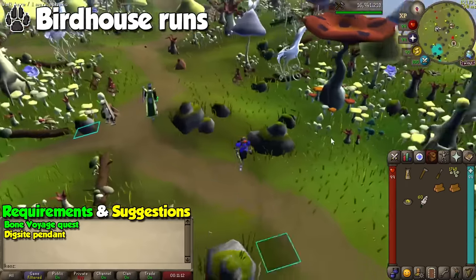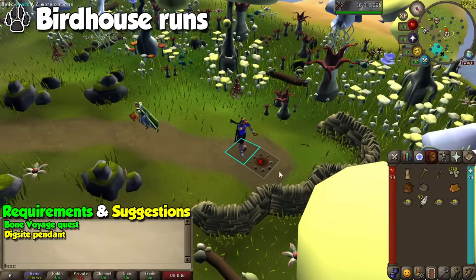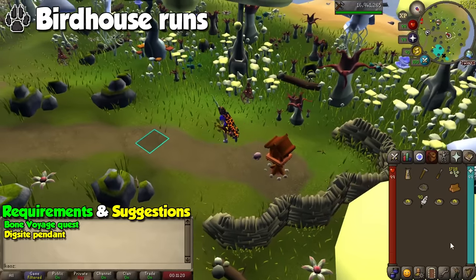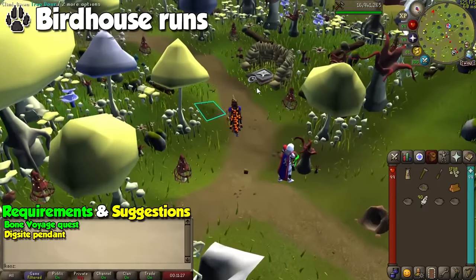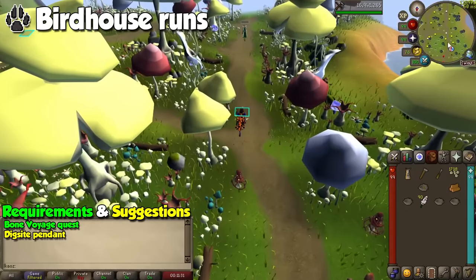For Hunter, we are going to start with birdhouses. Now, I know what you're gonna say — birdhouses are technically not AFK, but you only have to dedicate 1 minute of attention to your screen as you do it, and just wait another hour for them to be done. Technically speaking, birdhouses are the best effective experience per hour for this skill, so it doesn't hurt to grab all of your tools for a quick run per hour while you do something else in the game or in real life.